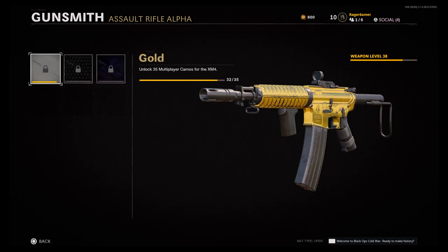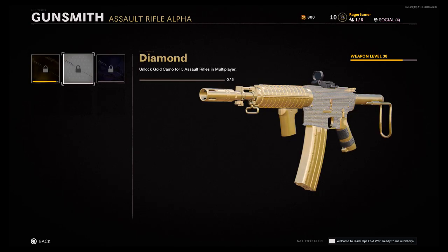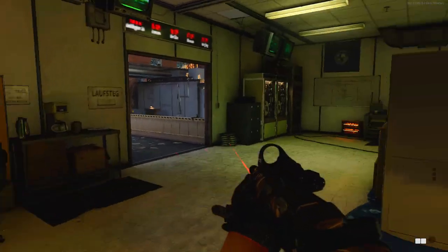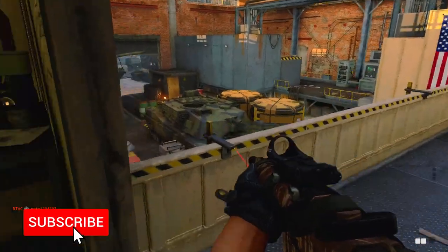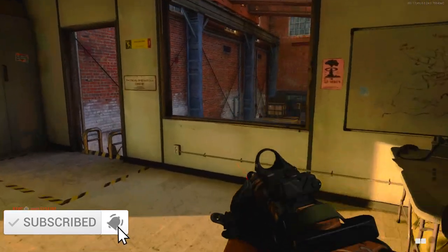In Black Ops Cold War you need to complete a lot of challenges to get the gold and diamond camos on assault rifles. In this video I'm going to give you the best guide for getting gold assault rifles really fast by covering the best maps and game modes, the best class setup, and the best tips and strategies for earning gold assault rifles quickly.